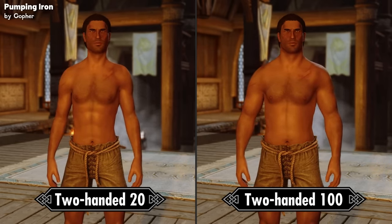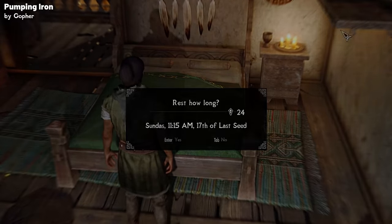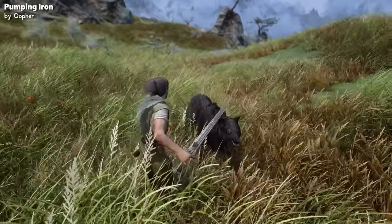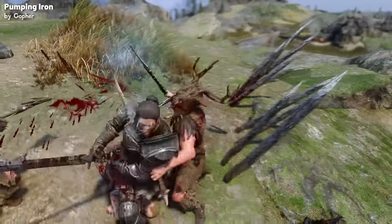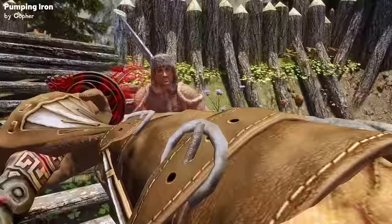But the transformation doesn't happen instantly. Just like in real life, rest is crucial for growth — your character's body will only develop after a good night's sleep. The amount of sleep varies: a normal training day might require five to six hours of rest, while an intense day of battle demands up to ten hours. And there's a realistic cap on how much muscle growth can occur in a single night, to ensure that the transformation feels organic and earned rather than instant and artificial.